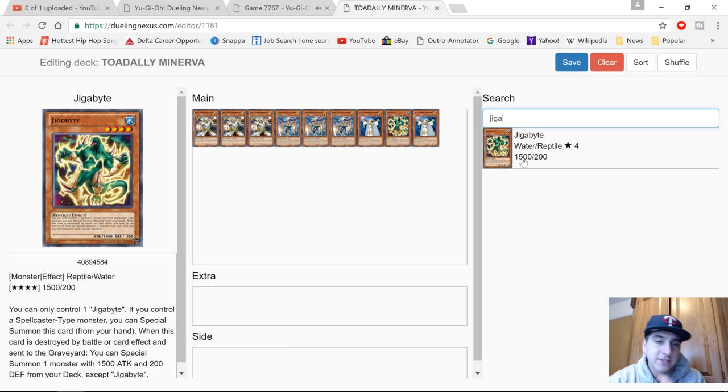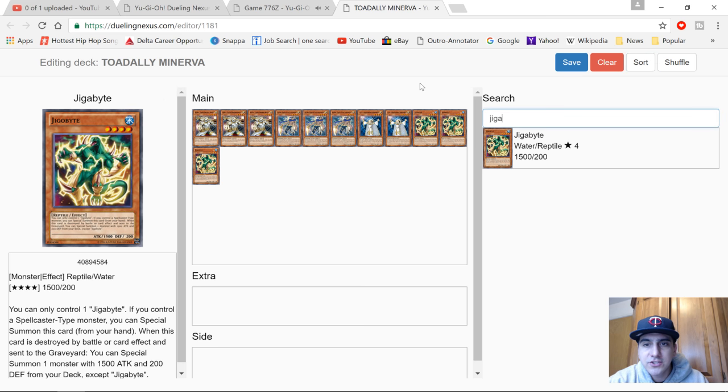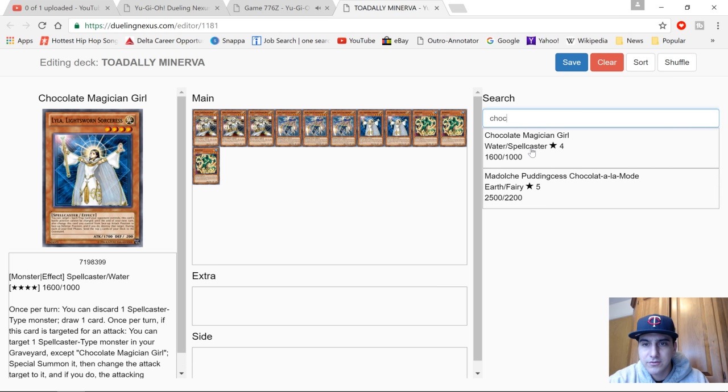Don't mind my internet — I just have a lot of things running at once. You can sort your deck right there and just search whatever you need. For my water package, you guys know it was three Chocolate Magician Girl, two Chocolate Magician Girl — basically you just type in whatever you're looking for and manually add it with your mouse, just like everything else. I think that's really cool.